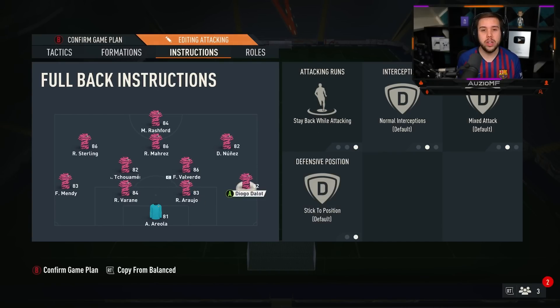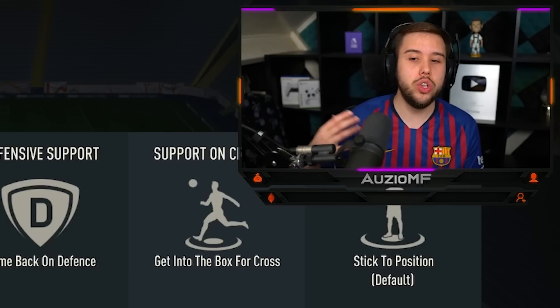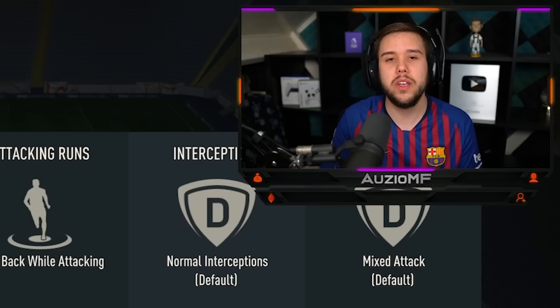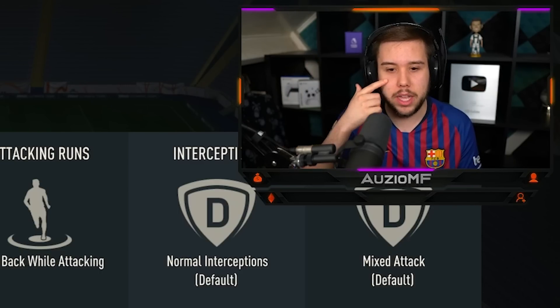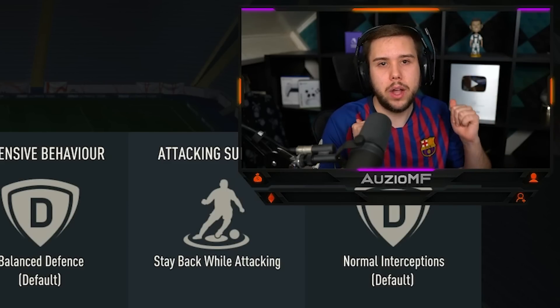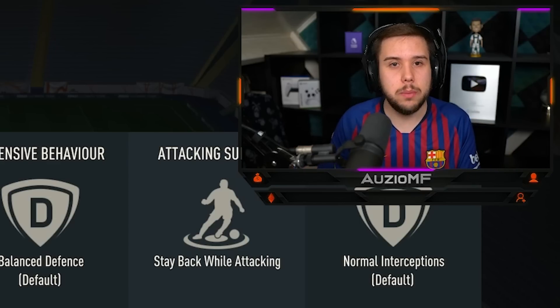Full-backs — stay back while attacking on both of them. They do go forward sometimes, but it's a rare occasion because usually the right CAM and left CAM are sitting there ready to get the ball down the line. With the CDMs, you want both of them on stay back while attacking, cover center. I feel like stay back while attacking on both is insane because you already have so many options going forward — the CAM, the left CAM, the right CAM, and the striker. Having both CDMs sitting back giving you a passing option is all I need.